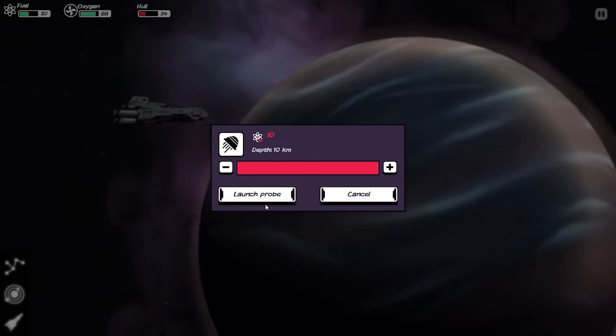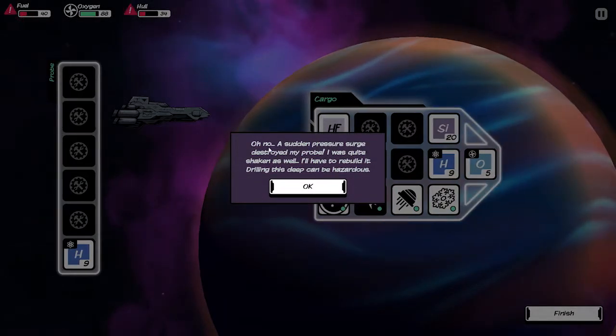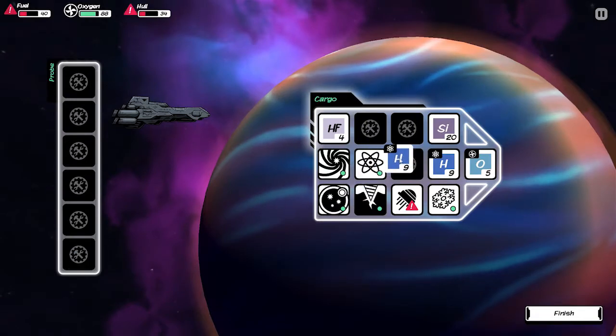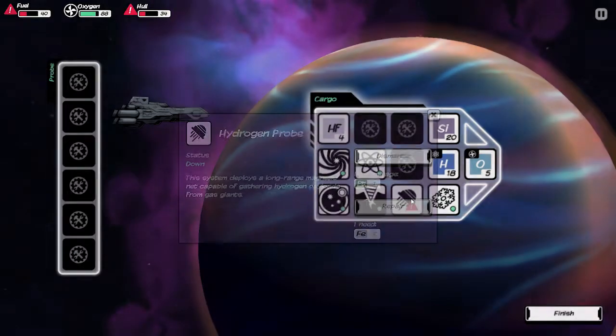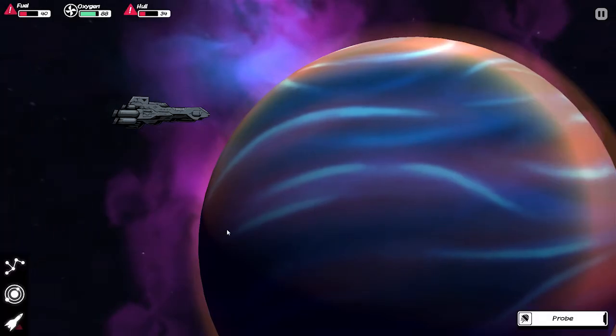We're going to see if I can do this at depth 10. A sudden pressure surge destroys my probe. I was quite shaken as well. I have to rebuild it. Equipment needs repairing — not actually the oxygen probe, wait, it is. So it didn't actually destroy it. I need two iron in order to repair this.